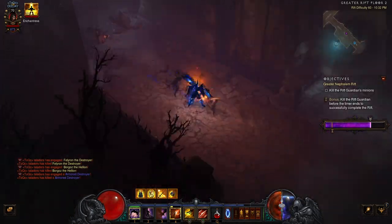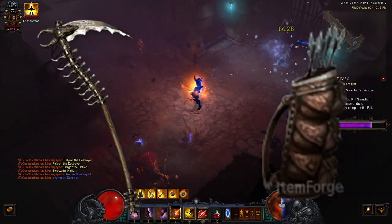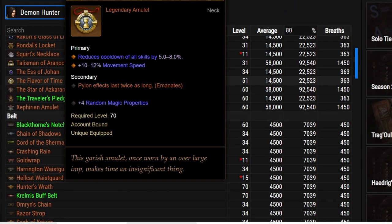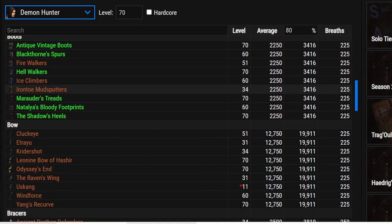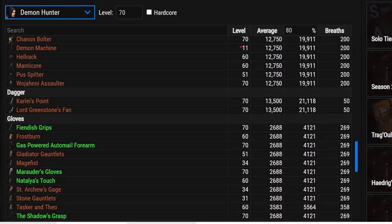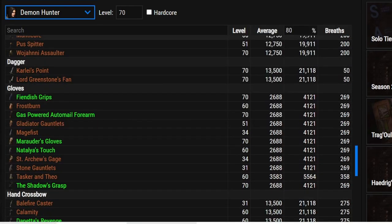You can also use upgrade rare items for the weapons, offense, and certain slots that are hard to get, like rings and amulets. You can use the max roll d3 gamble calculator — link in the description. This website shows how many items can be rolled by the upgrade rare weapon; the fewer items that can be rolled, the better. For example, there are only two possible daggers for the demon hunter.